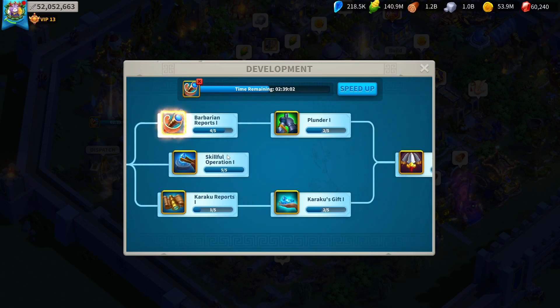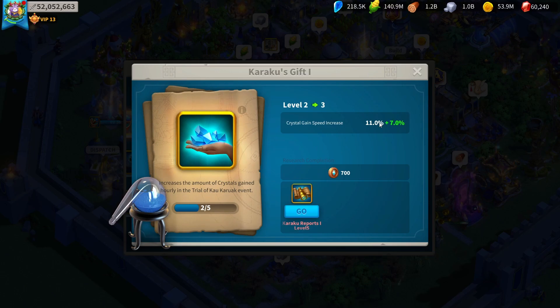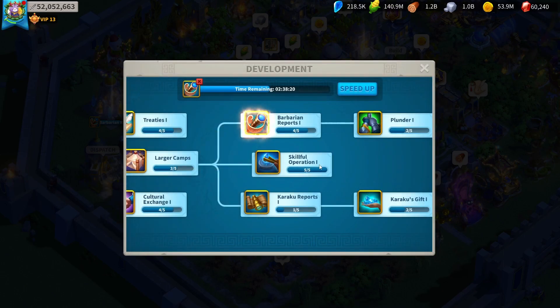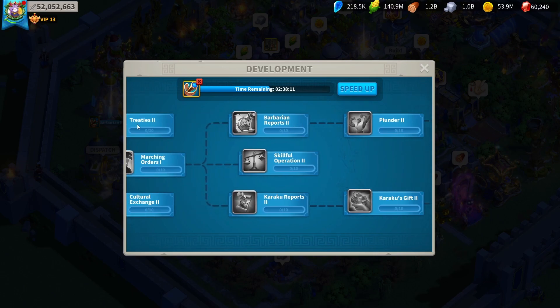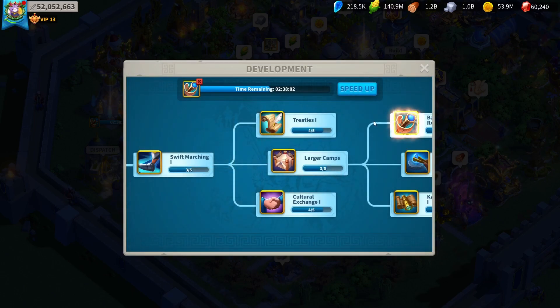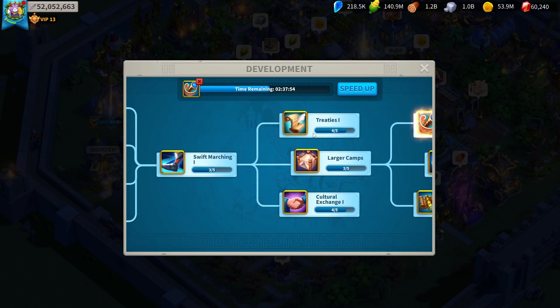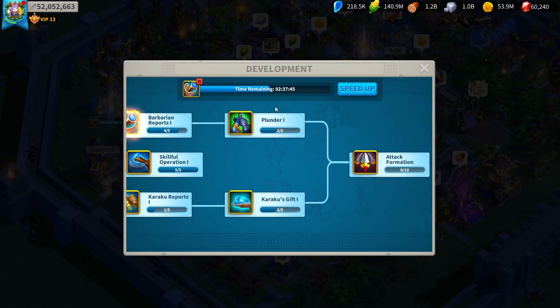This is where KvK technology comes in. For Kaurak tech, you have Kaurak Reports which give more damage, but mainly Kaurak's Gift which allows you to gain more crystals from Kaurak events — in total about 50 to 35% more crystals. Getting Kaurak's Gift and Kaurak Reports to level 5 only requires about 2,300,000 crystals. Also try to get Skillful Operations up — max Skillful Operations 1 if you're free-to-play. If you're not free-to-play, only get Skillful Operations 2 to about level 6 or 7 or you'll spend more crystals than you gain. Treaties allow you to get more crystals from bastions, and Cultural Exchange gives more favor. Try to get Treaties, Cultural Exchange, and Skillful Operations all to level 5 on your first day.